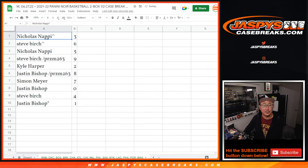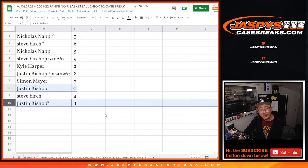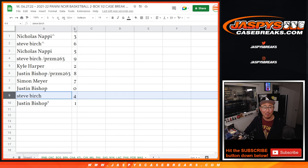Nicholas with the spot that you won — three. Steve with the spot that you won — six. Nicholas with five. Steve Burch with the spot that you won the filler — nine. Kyle with two. Justin with eight. Simon with seven. Justin with zero. Justin, you'll get any and all redemptions for that huge group of teams in that tab down there, including one of one redemptions. But you got randomized one, so kind of a moot point. You'll still get live one of ones too. And Steve Burch with four.